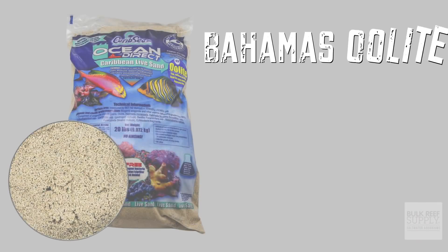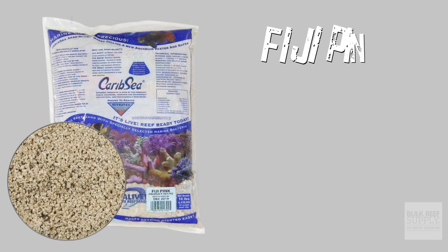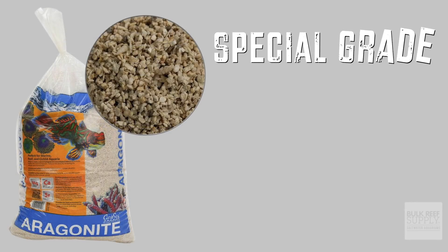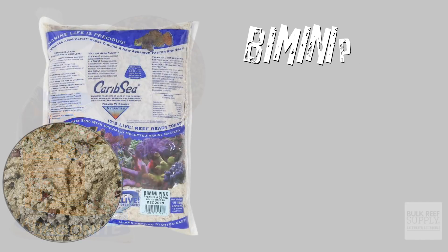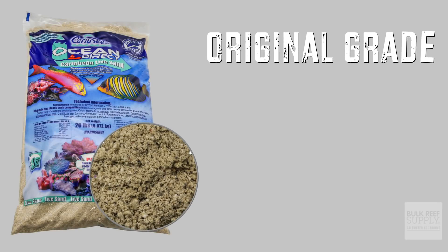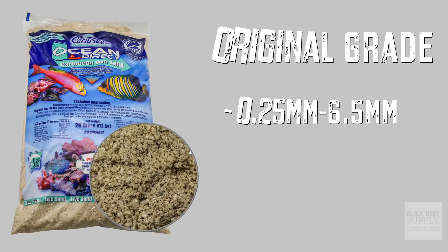First up, Bahamas Oolite, 0.25 to 1 millimeter — also called sugar-fine sand. Then you've got Fiji Pink, 0.5 to 1.5 millimeters — a decent option for low to moderate-flow tanks. Thirdly is Special Grade, 1 to 2 millimeters — probably the best overall option for most tanks out there. Number four, Bimini Pink, 0.5 to 5 millimeters — largely made up of the smaller grain sizes with some larger crushed coral thrown in. Number five, Original Grade, 0.25 all the way to 6.5 millimeters — similar to Bimini Pink with a slightly larger range of grain size.